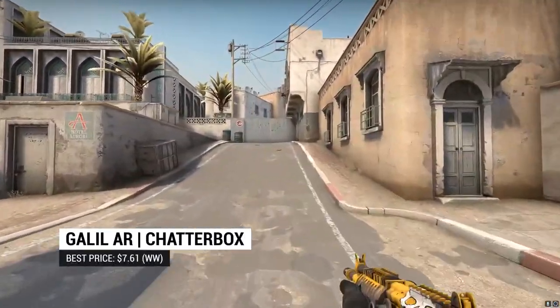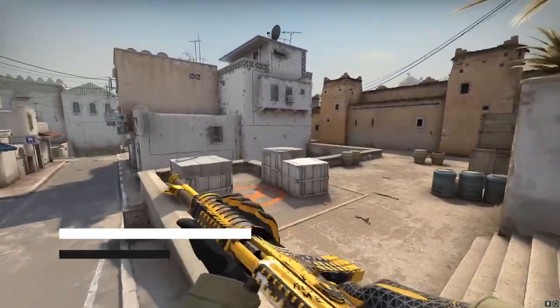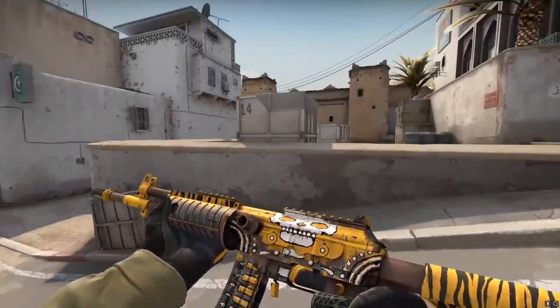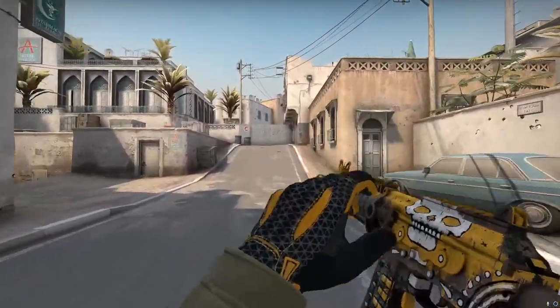For the Galil, we went with another old classic of ours, the Galil AR Chatterbox. We've talked about this before, but it shouldn't really be a surprise — it's still one of the best-looking Galil skins, still absolutely fits the theme, and is still an absolute banger. So, let's get talking with bullets.